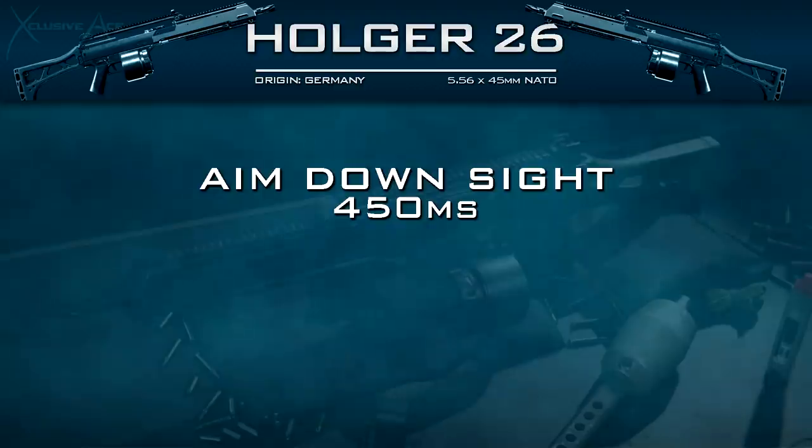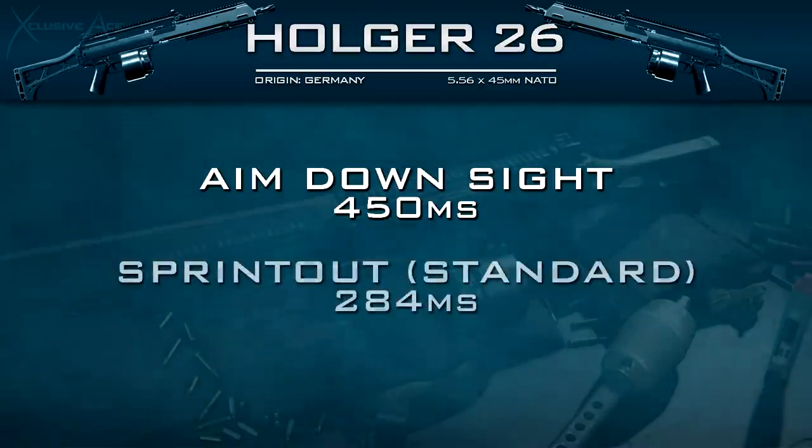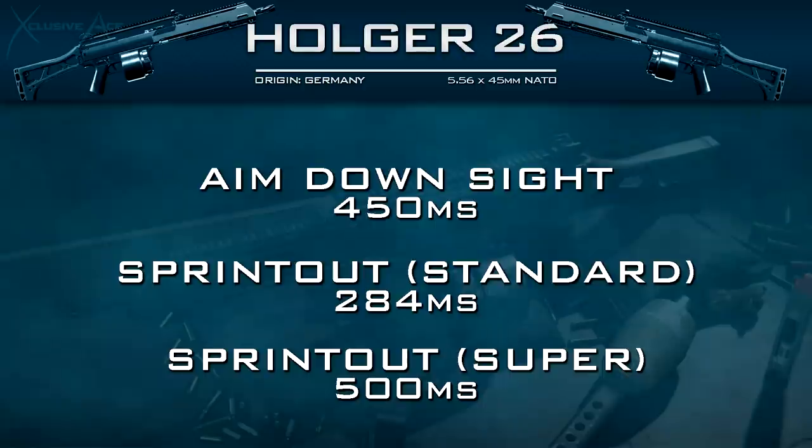Moving on to the handling stats, our aimed down sight time is 450ms, which is extremely slow but pretty much standard for the LMG category. Our standard sprint out time is actually decent for an LMG at 284ms, and our tactical sprint out time is very slow at 500ms. So with this gun, I find it's actually okay to sprint around a little bit, but you do have to be even more careful than normal while using the tactical sprint option.